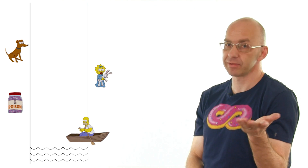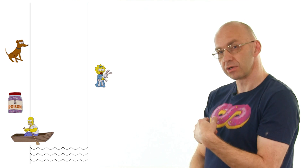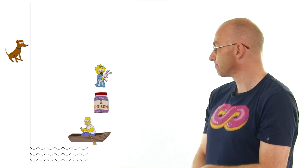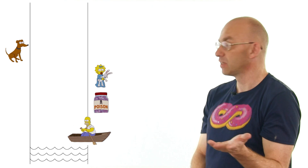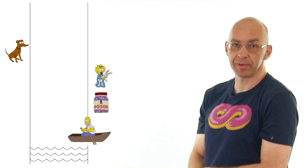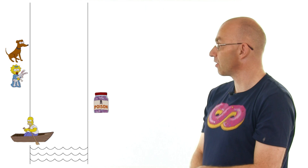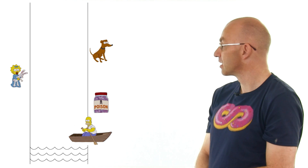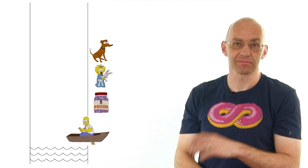We take Maggie across, then Homer goes back. He can either take the dog or the poison — let's go for the poison. Poison goes across, but we can't leave those alone, so we take Maggie back. Now the only thing we can do is take the dog across. Then we go back, get Maggie, and that's it. Very nice.